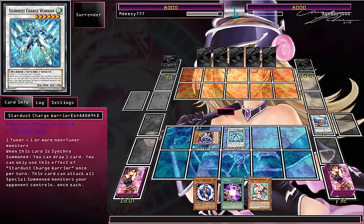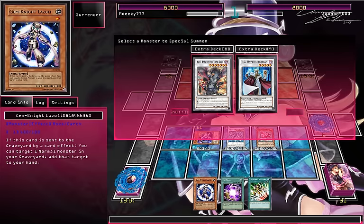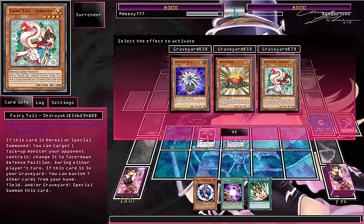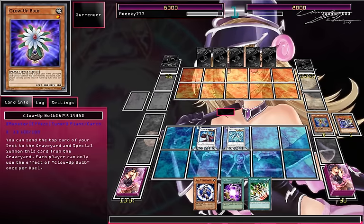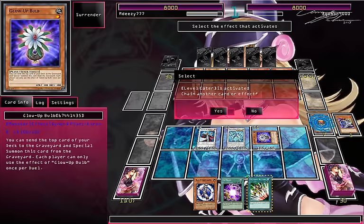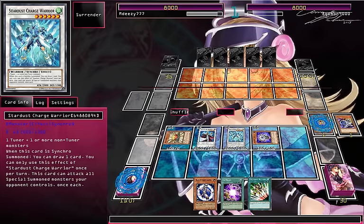Level 4 inbound. Normal summon — that's Shiryuki, Synchro Shuriken, TG Hyper Librarian. And we've still got Global, and we've still got Level Eater. So we're going to get two more draws here. We got Synchro Vision, Sun Graveyard, which is alright. Level modulate this.